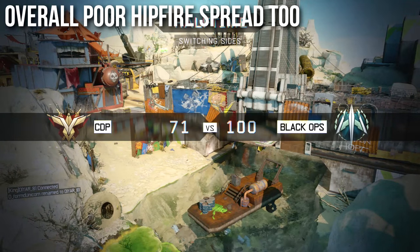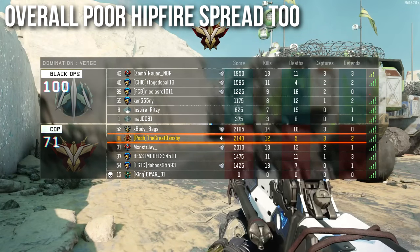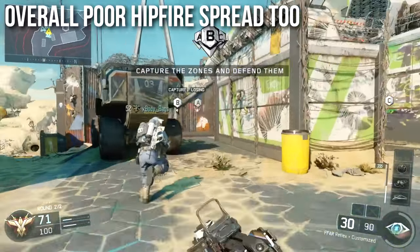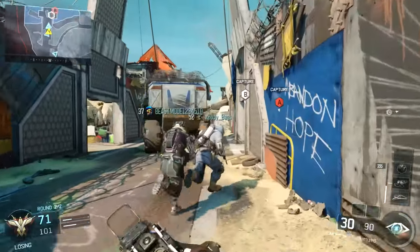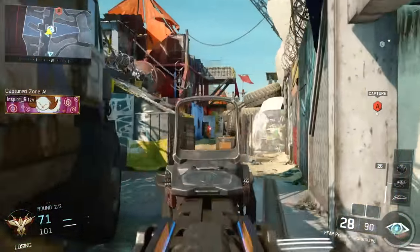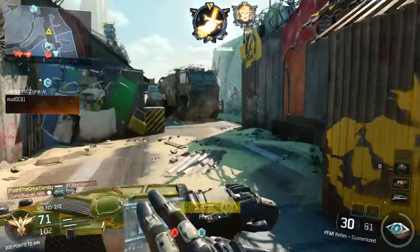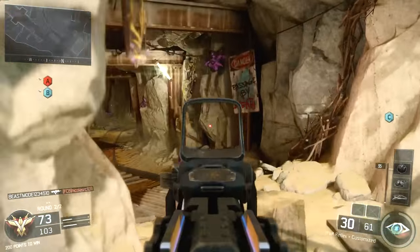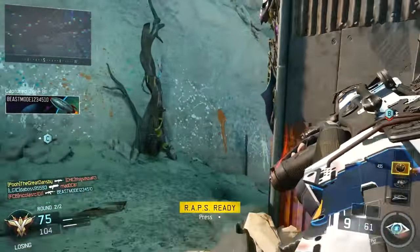It also has an overall poor hipfire spread. The hipfire stats on the FFAR are kind of all over the place — there are a few niche scenarios where it can slightly outperform other weapons such as when crouching, but overall it has a wider hipfire spread than all other assault rifles, possibly even wider than the Man-O-War and the Sheiva. It performs very poorly with hipfire, so I'd recommend no hip firing at all unless you're running a Laser Sight, which I don't think is a great attachment on this weapon.